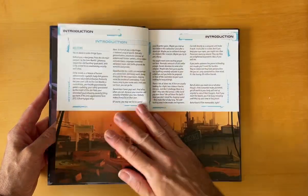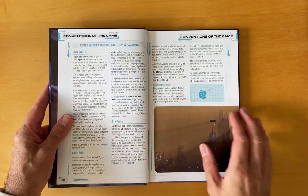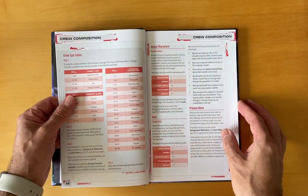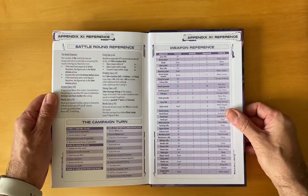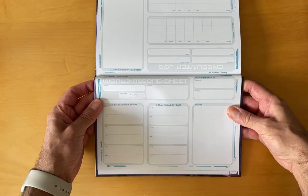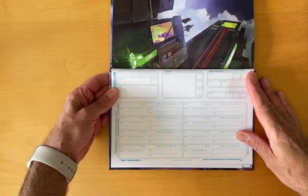Looking at the contents: there's an introduction. This is figure-agnostic wargaming, so you can use any figures you like. You just need some dice — some D10s for percentiles and some D6s. It's nicely laid out, we've got some tables, and there's a reference chart at the back.